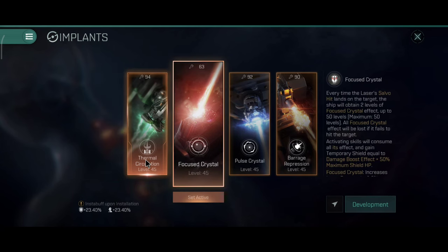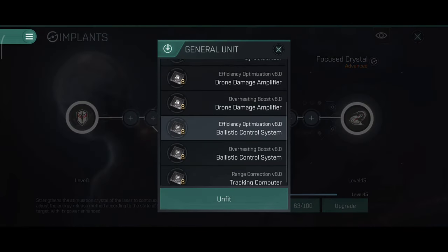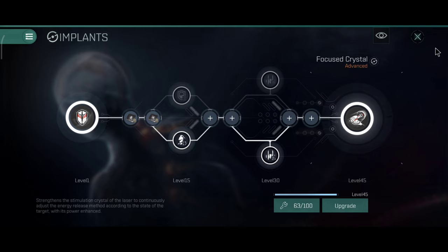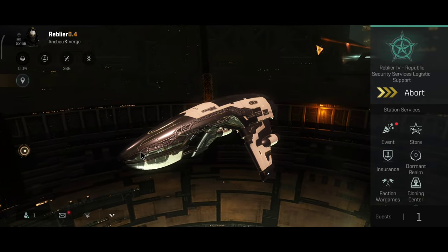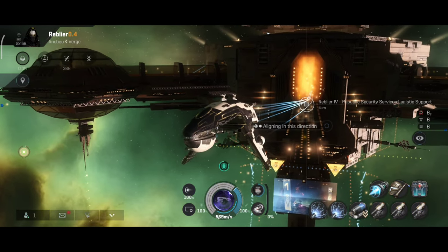Since this is a laser boat we have two implant options: the Focus Crystal or the Thermal Circulation for tank. I'll focus on the maximum possible capacitor runtime because 27 seconds isn't much to be honest. However, the capacitor does recover very quickly — if you're using the kite build at long range you won't be taking much damage and won't be using the armor repair constantly. Honestly I don't really like that capacitor runtime, so I'll probably think of something else throughout this video.